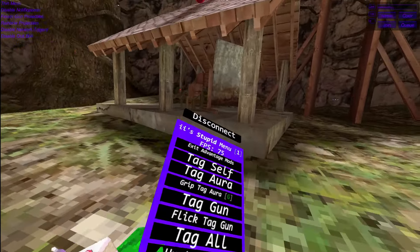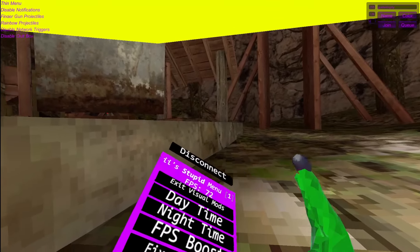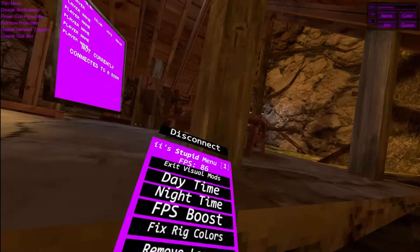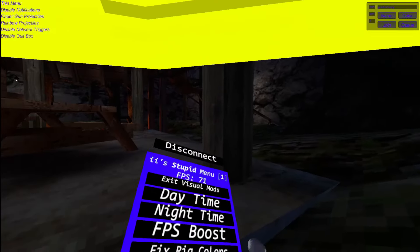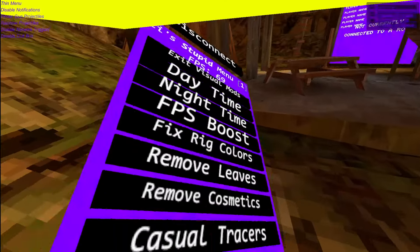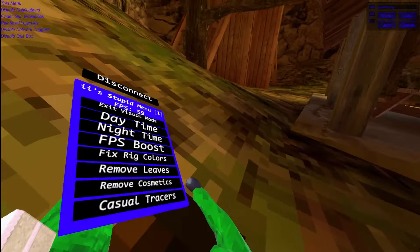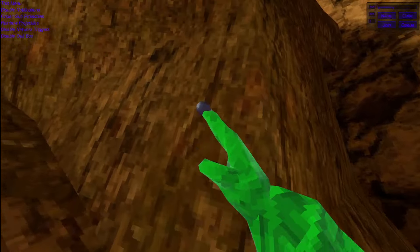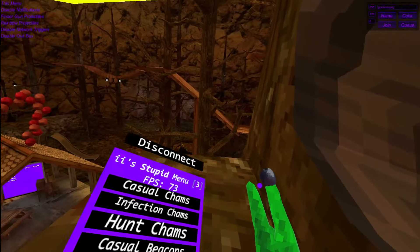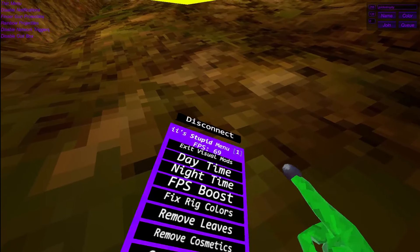Average mods — now these are retangled mods, like this. You know what these all are, so we will skip this. Visual mods — this will make some pretty cool things. Daytime — this will change the day cycle into daytime. This is sunrise as well. Nighttime — this will change the day cycle into nighttime. FPS boost — this will enable FPS boost, as you can see. Fix red colors — this will fix the red colors. Remove leaves — this will remove the leaves and it's already removed. Remove cosmetics — this will remove your cosmetics. Casual tracers — it will put tracers in casual lobbies, and we will skip all of those because you know them. Casual charms — you know what this is, absolutely does the same thing but it's charms instead.